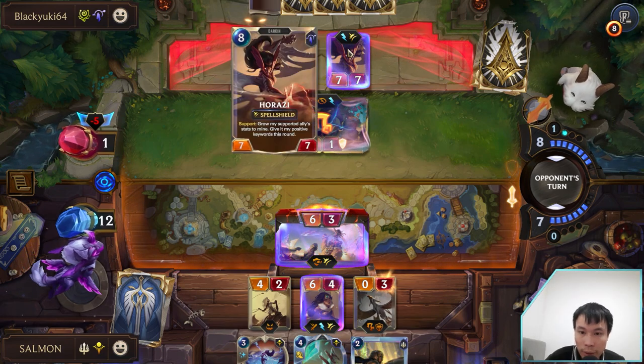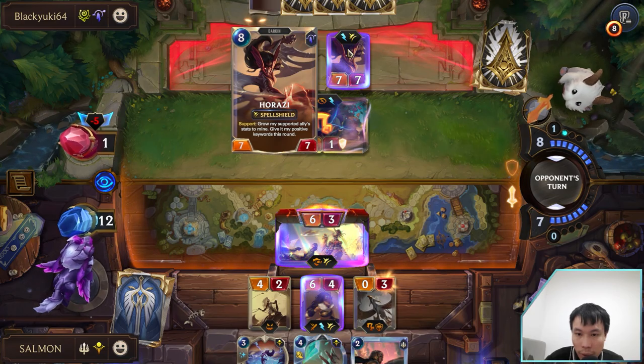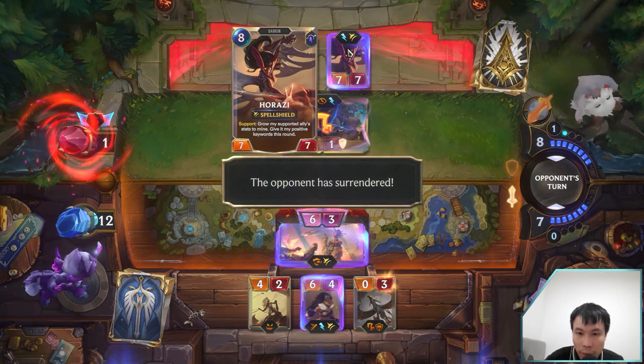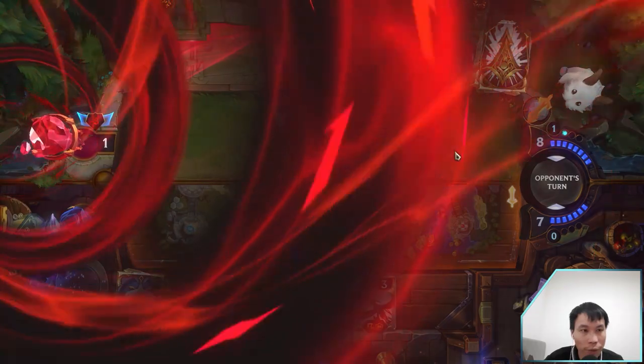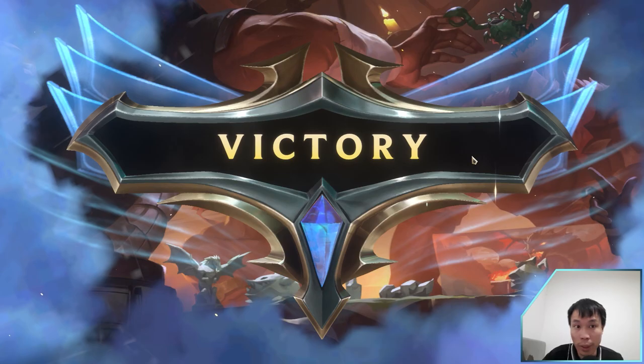Because Horaji grants — grow my ally — yeah. It doesn't say 'this round', so it will permanently buff Teemo into a 7-7, which is very powerful. And he has Spell Shield too, right?